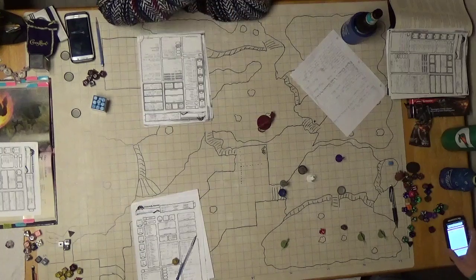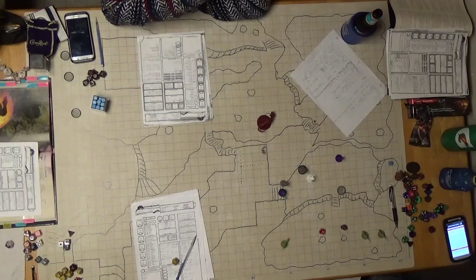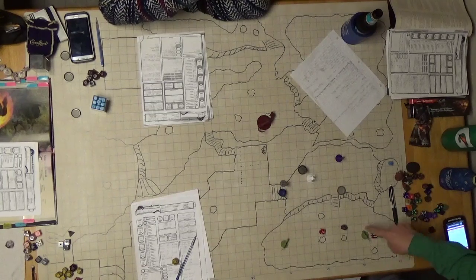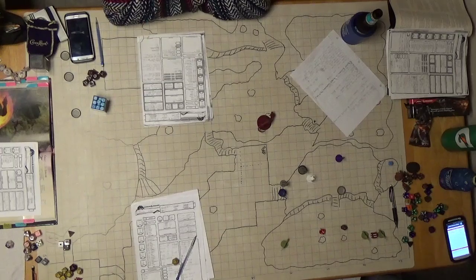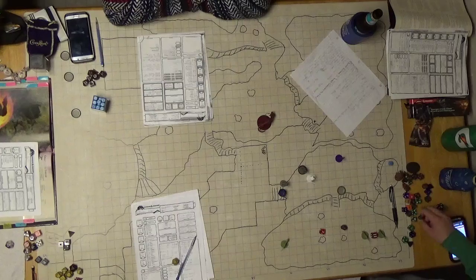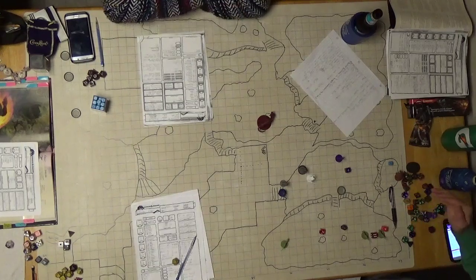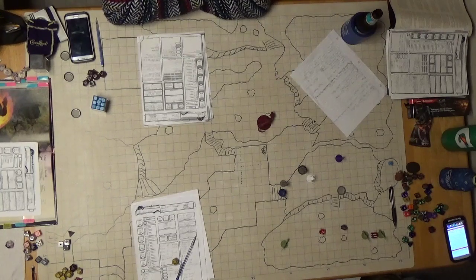I'm going to make a flaming sphere appear right here. It's five-foot radius — it covers both of them. Tasty damage. They make a dexterity saving throw. DC 14. Nope — those drakes are not dexterous at all. Eight damage to each. Whoop whoop, fire. And that lasts for a minute.